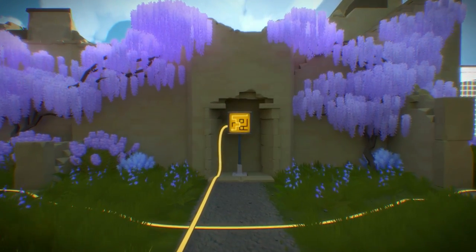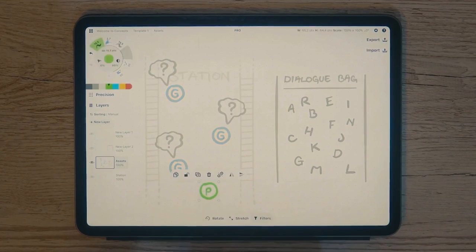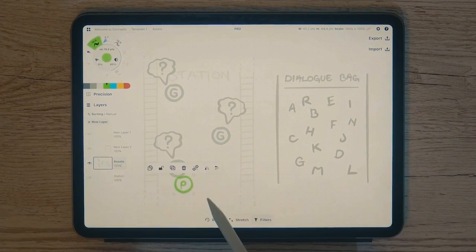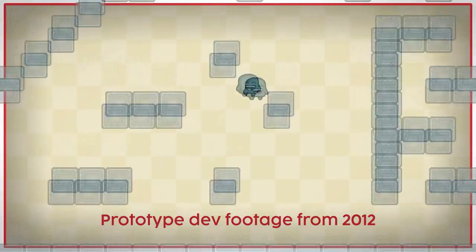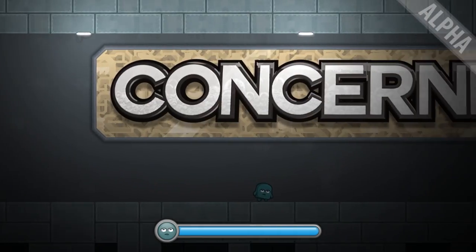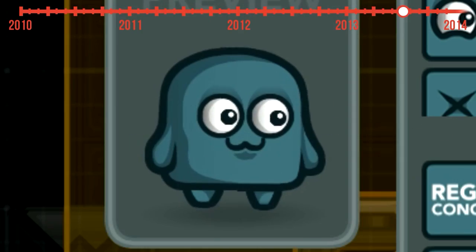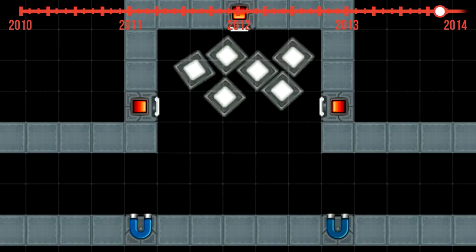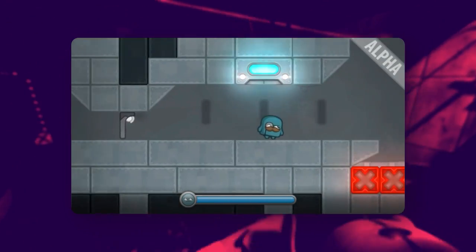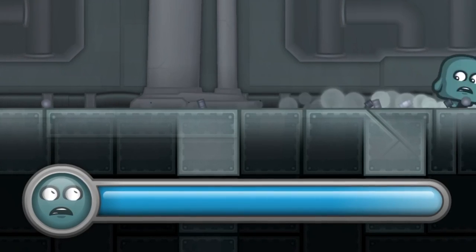If you're looking for a comprehensive analysis of puzzle design, this ain't it - you might want to check out someone with a more British accent for that. You guys pointed out that I should talk more about the design in my own games, and this is just that. A long time ago, almost 10 years ago, I was working on a game called Concern Joe that never really got released. It was a precursor to Move or Die, but instead of a party game it was designed to be a single player puzzle platformer.